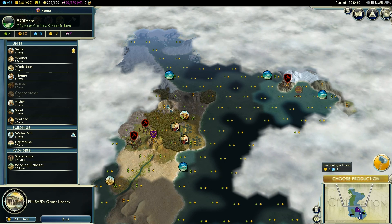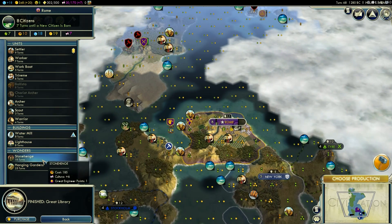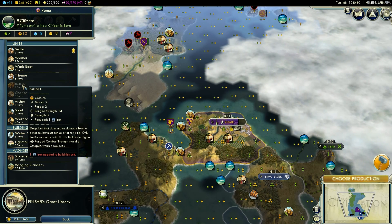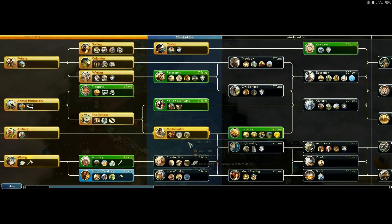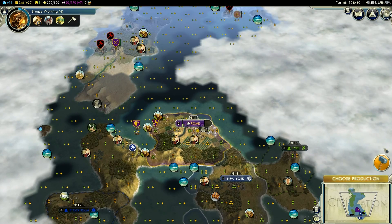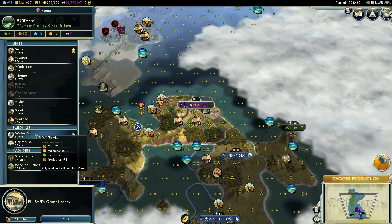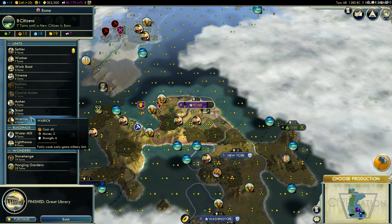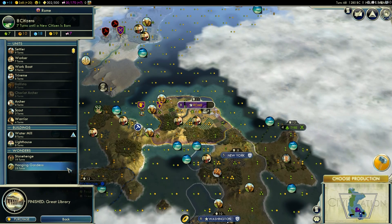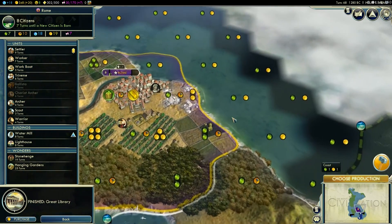Now I can start building things. I can build a water mill if I wanted to, but I don't really want to. I think I might start a city over here. I might just go with the water mill — it's an extra production, that's pretty nice. Actually, maybe I won't do that — it'll take eight turns. Do I need a work boat for anything? Not yet. I don't know what to build here. Maybe an archer. Let's do an archer. With barracks I'll be able to upgrade my troops a lot more.